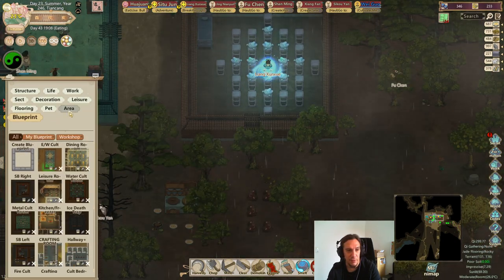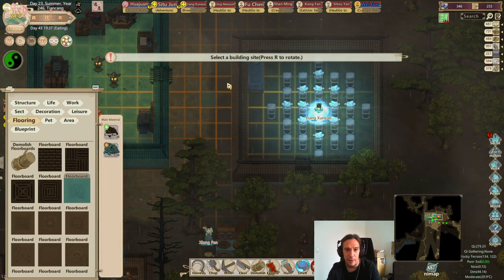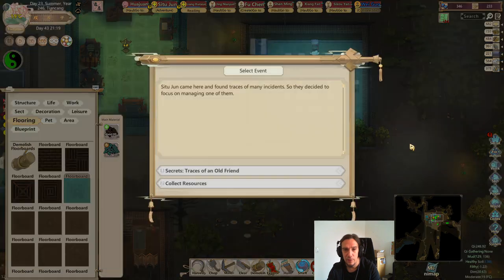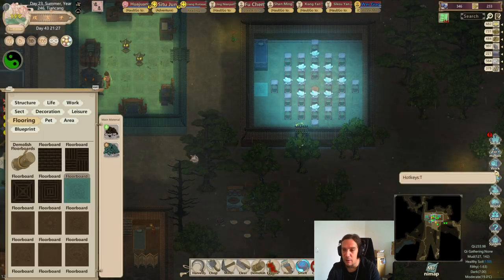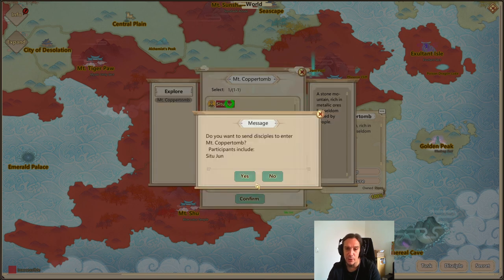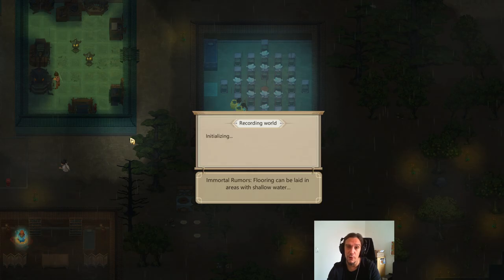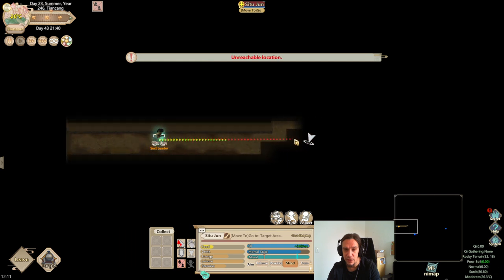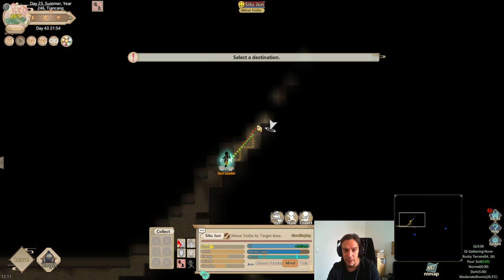Let's change the elemental affinity of this place a little bit and use jade offcuts instead of the wood offcuts. Traces of an old friend. We can find the formation manuals in Mount Copper Tomb, but just like I usually do — since formations are so far out of reach for us right now — I'll just leave the manuals there and know where to find them once I need them. We haven't entered Mount Copper Tomb yet, so I've got to be careful with that.